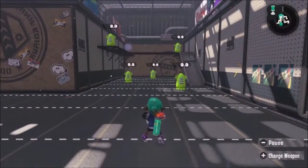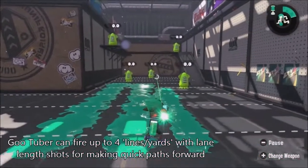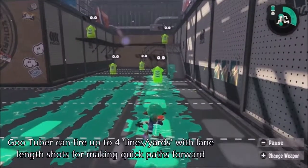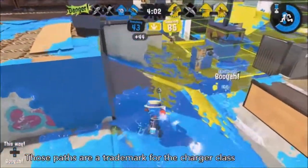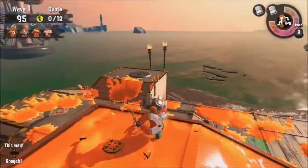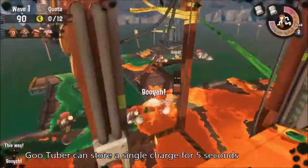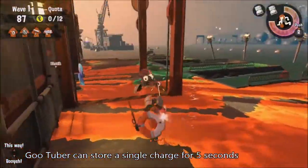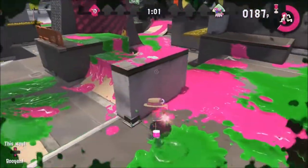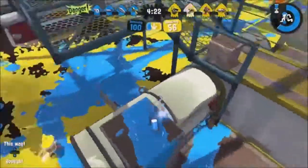The GooTuber is a weapon designed for extended use of the stored charge — the new mechanic given to certain charger-type weapons. The GooTuber itself has mid-range uncharged shots and gains a small boost in range when fully charged. Like many chargers, it can splat an enemy in a single charged shot, which requires nearly a second and a half of setup to charge. With the GooTuber's stored charge, you can swim around while holding the trigger for up to 5 seconds before you lose it. Everyone can tell if this charger is holding a charge due to a glowing dot that appears on the user while in squid form.